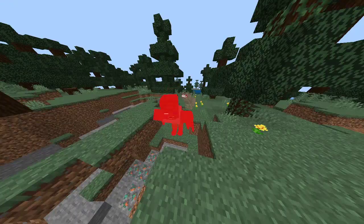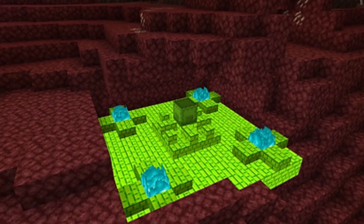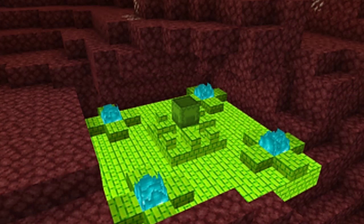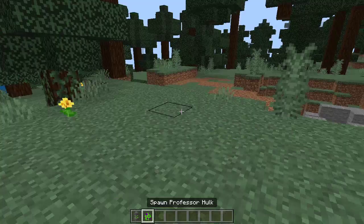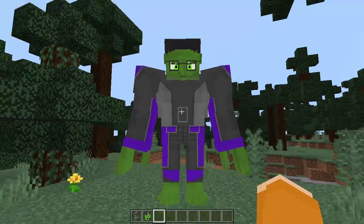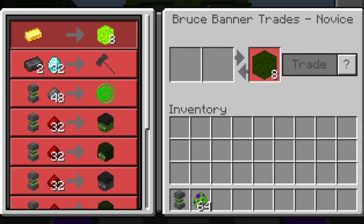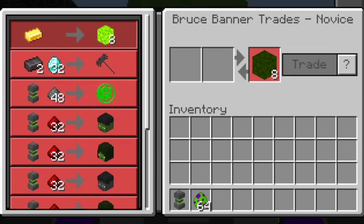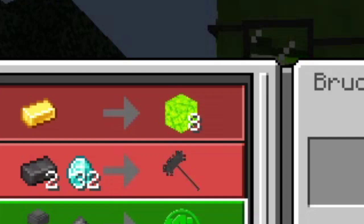That's the fire attack. If you want to get Hulk in survival, you need to go to the Nether and find gamma orbs in a structure that generates in Soul Sand Valley biomes. Once you have gamma orbs, you can talk to Professor Hulk, who spawns near lakes and beaches. Right-click him to open Bruce Banner trades.